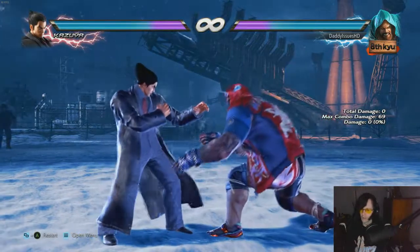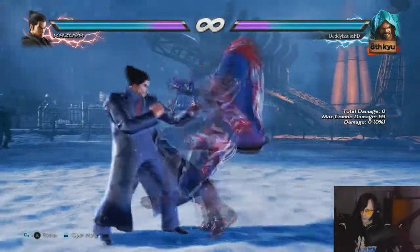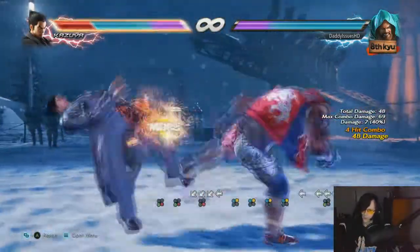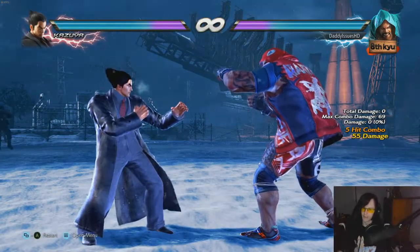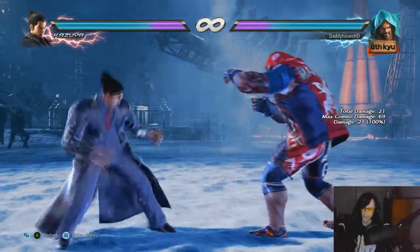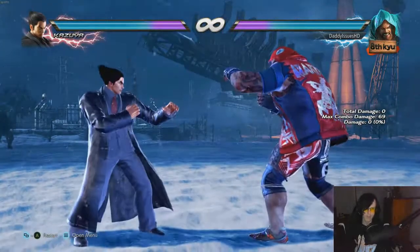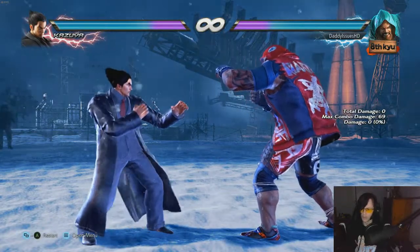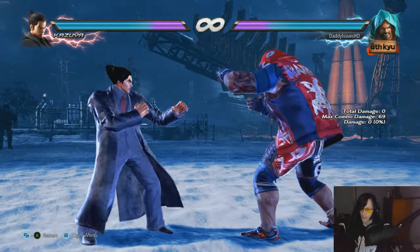There's a lot you can do from Marduk's stance. You can launch by pressing 3 for a simple combo, and also 4 as well while rising from that stance. So there are quite a decent amount of moves from that one stance alone, while also mixing it up into tackles — extremely scary.